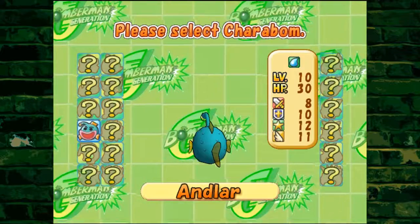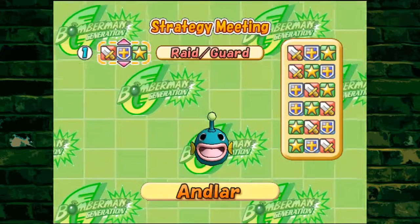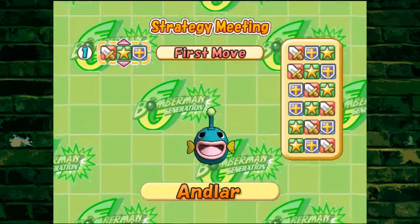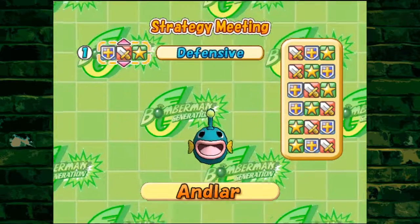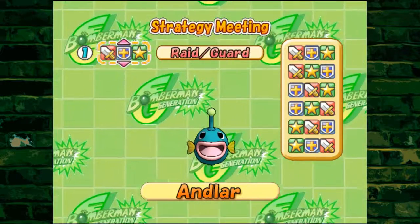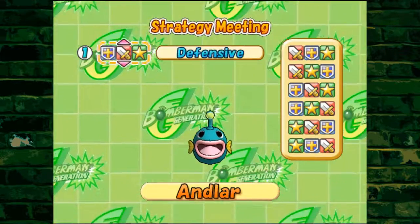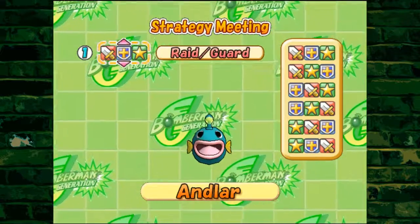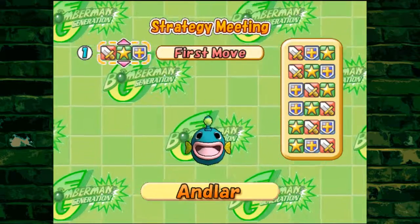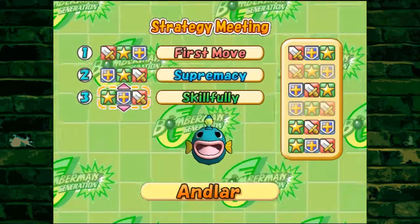For example, 'Raiding Guard' means: attack first, then defend, then special attack. 'First Move' means: attack, then special, then defend. 'Defense' means: defend first, then attack, then special. I'll pick three from the six; the opponent picks three as well, and they face off round by round. I'm going to go First Move, then Supremacy, then Skillfully.